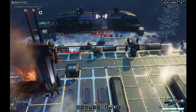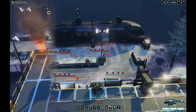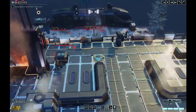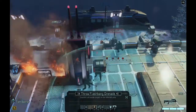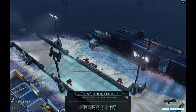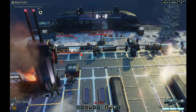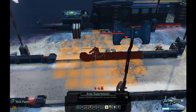The officer and engineer do around three to four damage; the gunner does seven to eight, so he's our primary target. I have Banner throw a flashbang that should affect all three of them. Then I have Kirill use area suppression on the gunner — he's flashed and suppressed, so hopefully he won't hit anybody.